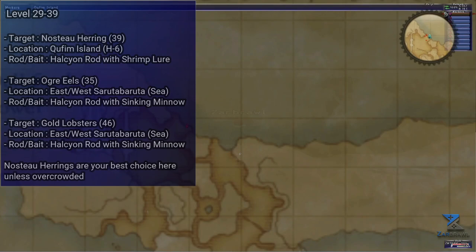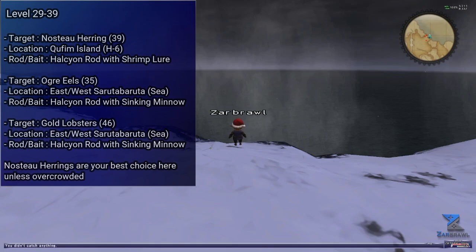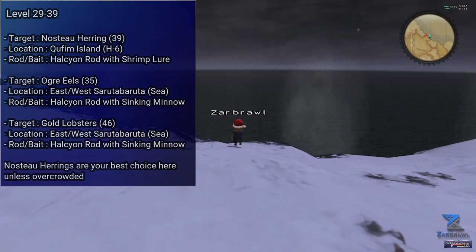Now let's cover level 29 to 39. The best target for this level range are, in my opinion, the Nusato Herring. You can catch those at H6 in Quim Island using a Carbon or Halcyon Rod, along with a Shrimp Lure or Sardine Balls. The good thing about this camp is you will also catch some Tiger Cods, which will not provide any skill ups at that point but will still make it worthwhile in terms of gil making. The Herring can be used in cooking, but will require Ice Crystals which are not cheap, so I'd recommend just NPCing them.